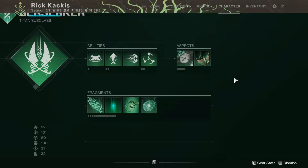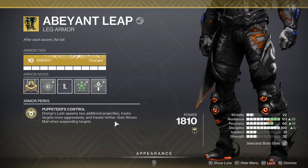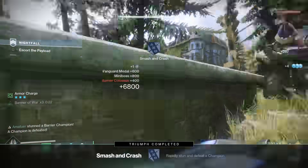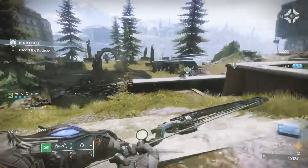We're leaning very heavily into suspend because the featured exotic armor piece is going to be the Abeyant Leap. This allows your rally barricades to shoot out three suspending blasts. Suspend is so good against champions — even barrier champions, like you just hold them there and melt them while they're suspended. Any sort of powerful enemies, it's incredible in PvE.